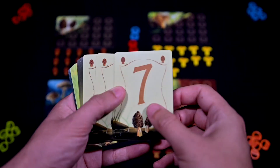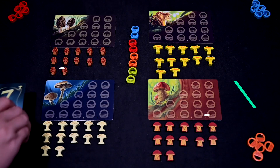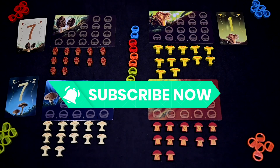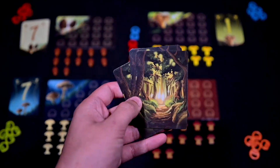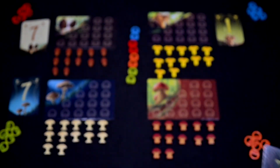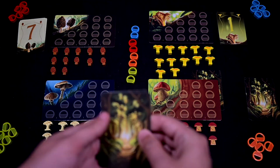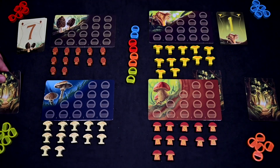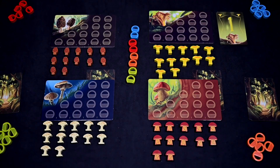Next take the information cards and separate them into four piles, one for each type of mushroom. Take one pile at a time, flip it face down, and then shuffle the pile. Take a single card without looking at it or showing it to any player and place it face down under the matching mushroom patch. Do this with each pile.